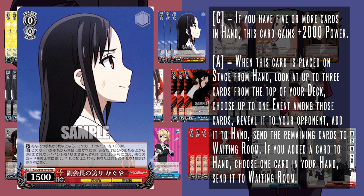We also run the 0-0 Kaguya. If you have five or more cards in hand, it gains 2k power, sitting at 3-5 cross turn. On play, look at the top three cards of your deck, add one event to hand, discard the rest, and discard a card from hand to Waiting Room. So it's an on-play event search with hand filter and deck speed, sitting at 3-5 power — everything you want in a 0 with an event deck.